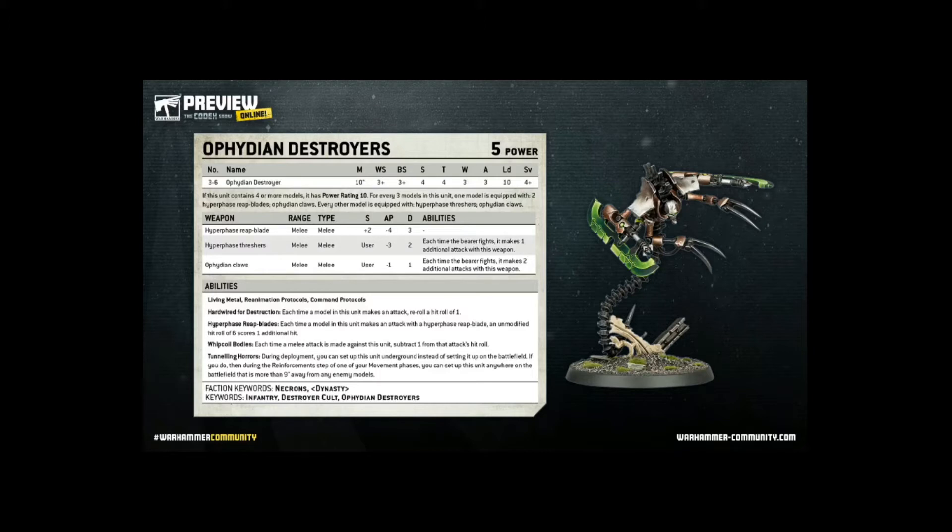So, why might we take this unit over Scorpec Destroyers, apart from potentially points values being a lot cheaper? This unit does have a special rule that could be useful. During the reinforcement step in your movement phase, you are enabled to use Tunnelling Horrors to deploy anywhere on the tabletop, as long as it is more than 9 inches away from enemy models. Using this ability, this unit can put pressure on opponents by attacking enemy objectives that might be away from the main fight — towards the enemy's back line. You can also attack supporting units a lot easier by putting pressure on them.